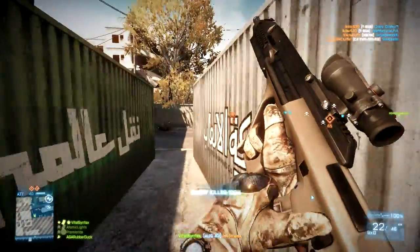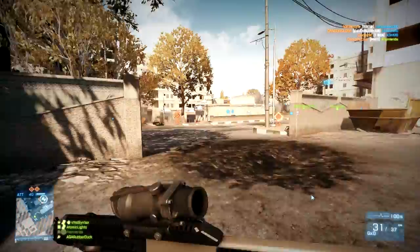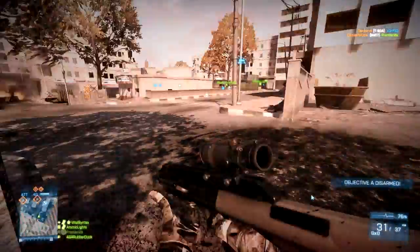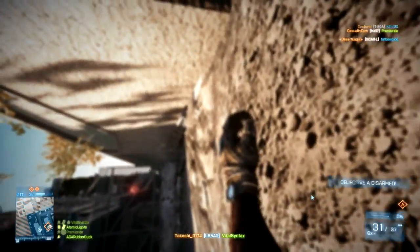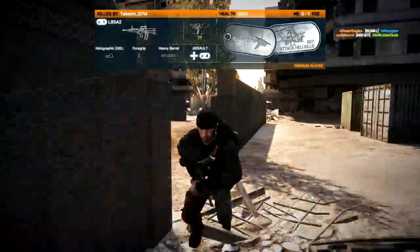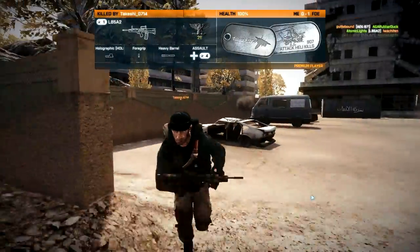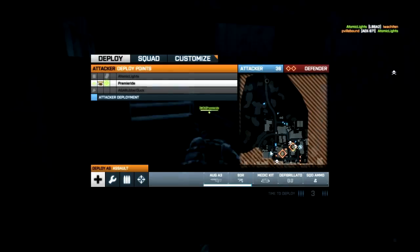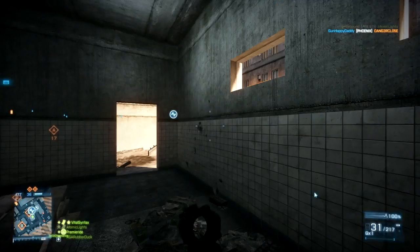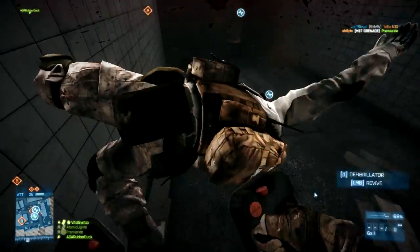They've also updated the AUG by reducing the first shot recoil, and it really does make a difference in my opinion. They don't give us exact values when they do these patches — they just say 'slightly reduced' or something along those lines. But to me it feels like the AUG is a lot more controllable and easier to use. I've been using it with no barrel attachments, no heavy barrel — I probably use a laser sight because it's better than having nothing. But that feels like the way to go, at least for the AUG.